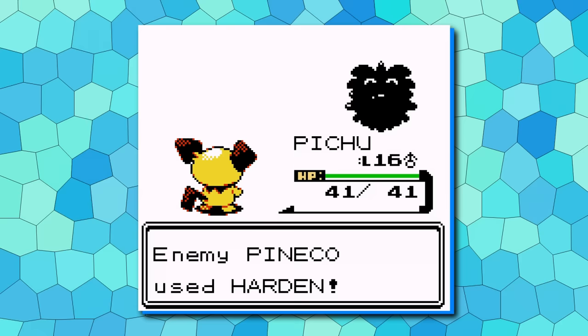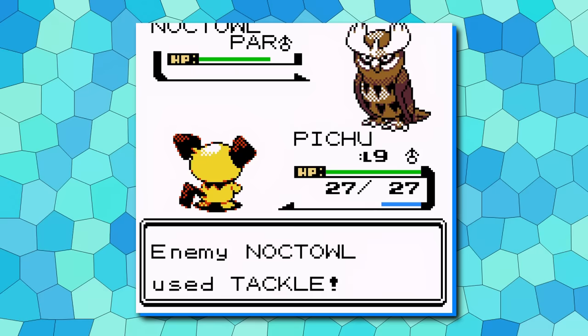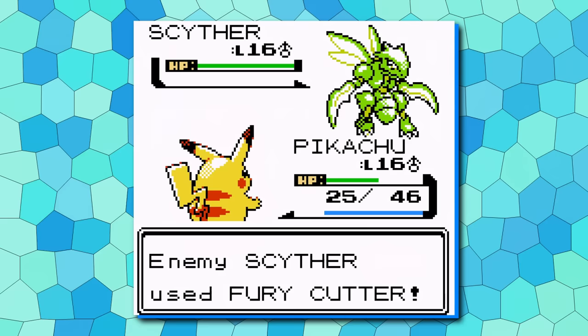With a bulkier Noctowl replacing Pidgeotto, the Falkner fight now tends to run for more turns, and a double stat debuff can give a massive benefit over the course of the fight. Pichu can go toe-to-toe with a Charmed Noctowl. The same can be said for nerfing Bugsy's Scyther and the rival's Croconaw. Pichu also gets Thunder Wave as a secondary nerf tool, and Thundershock, which is very rare at this point, is great for the first two gyms' many Flying types.